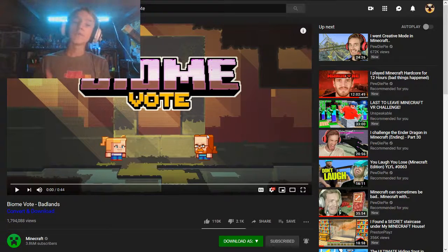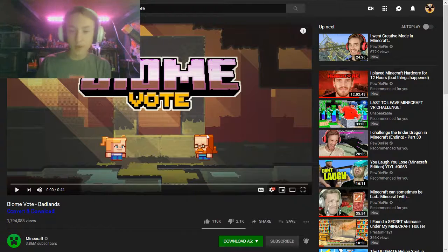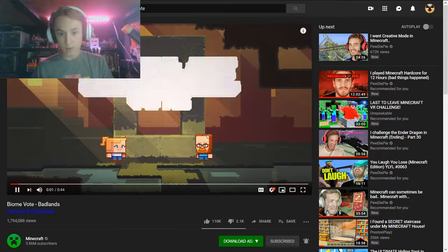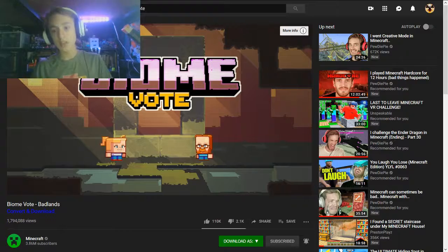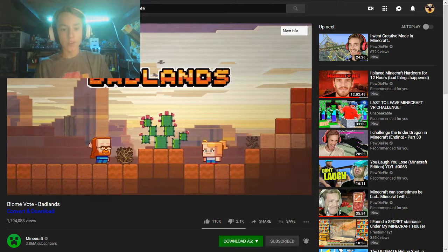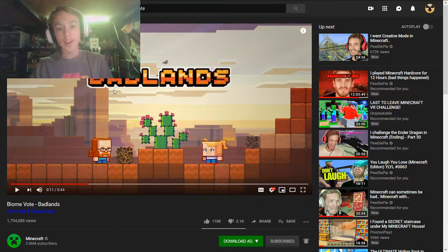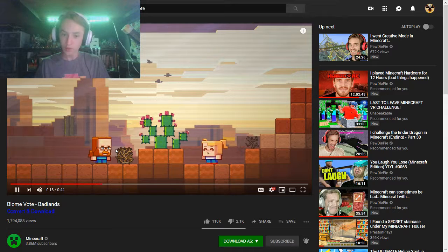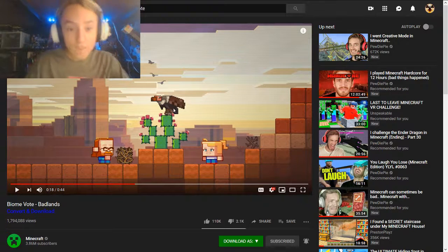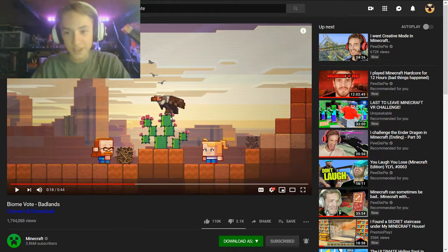First, we're going to watch the biome vote for the Badlands. The other two are the swamp and the mountains — the mountains one came out today so I have not seen it. The biome vote is coming up at Minecon Live on September 28th. Whoa, that tumbleweed almost hit me! That's cool. If this is voted in, there's going to be tumbleweeds that actually move. They don't call it the Badlands because of their good manners. Oh, this new cactus is fancy! It's like a prickly parrot. Is that a vulture?